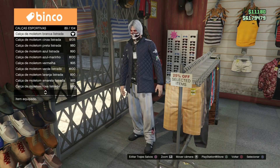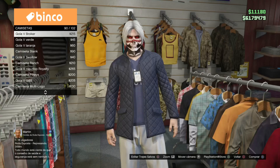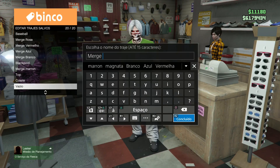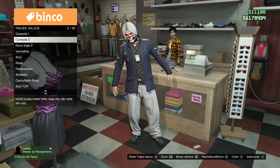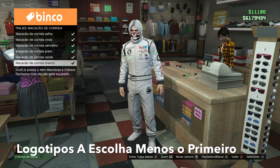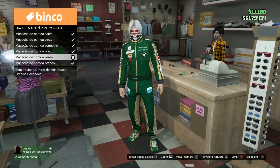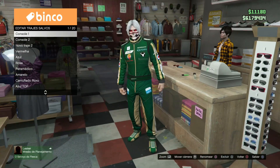Vamos deixar a calça de moletom branca listrada número 89. E vai estar salvando com o nome de console 2. Uma vez que vocês salvou assim, agora vão estar usando a mesma base e vão estar vindo em camisetas, deixando a número 91 a gola verde. Uma vez que vocês comprar, vai estar salvando com o nome de merge no último slot. Observa a ordem que eu salvei. Porque agora vamos estar salvando no console 1 o suíte logo almejado, menos o macacão de corrida safira — porque fizemos a primeira preparação com aquele suíte logo. Agora vocês vão escolher — vocês podem escolher Dinka, podem escolher qualquer outro. Vai funcionar com todos aqueles de baixo. Vamos estar salvando assim no console 1.